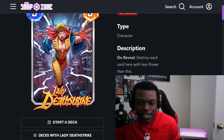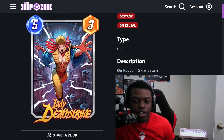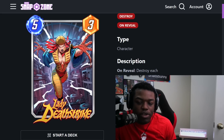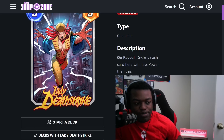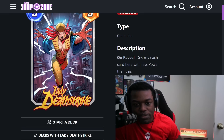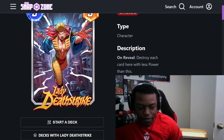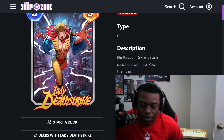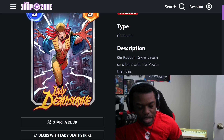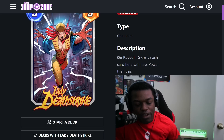Let's get started. So Lady Deathstrike is a 5-energy, 3-power card with the on-reveal: destroy each card here with less power than this. So it's not going to destroy 3-power cards if you haven't buffed it at all — it's going to destroy 2 or less, which is somewhat limiting. But it has the potential to be absolutely broken if you buff it a little bit or you have some other synergies. It's a 5-cost card, so you usually get to play this on 5 and then do stuff later.